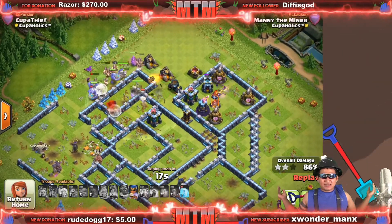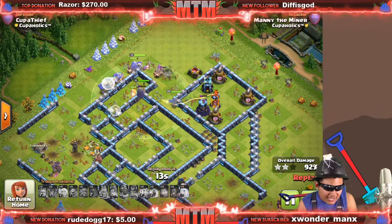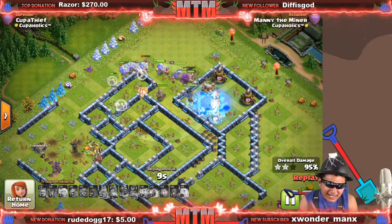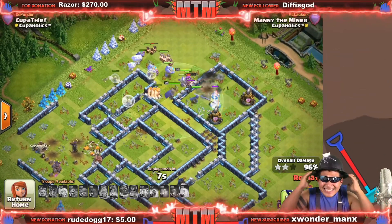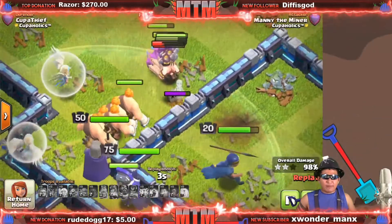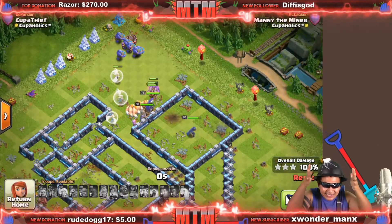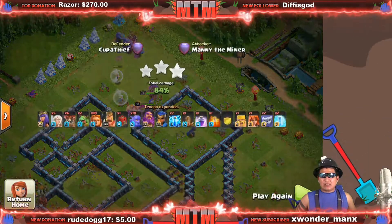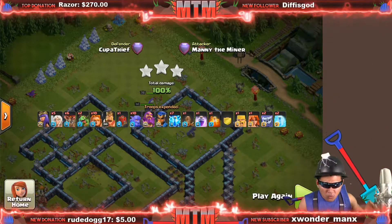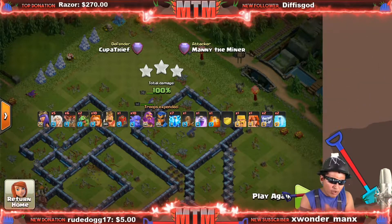We've got the royal champion, the queen, the warden, a bunch of bowlers, a bunch of super giants — and we still have the pekka from the siege barracks! I didn't think this attack was going to be this crazy. You guys be the judge of that — will this be a new meta?